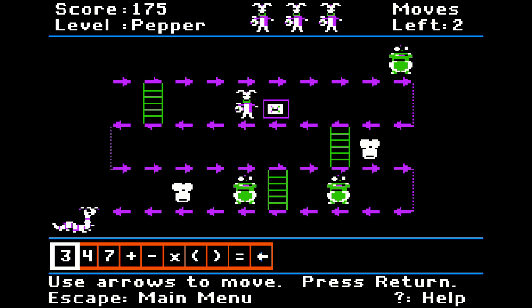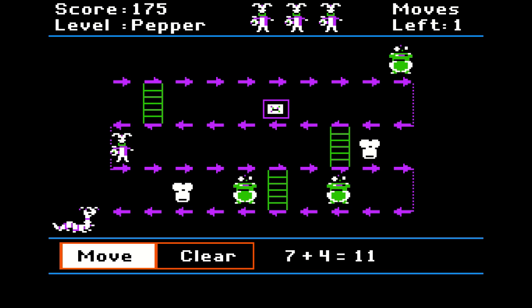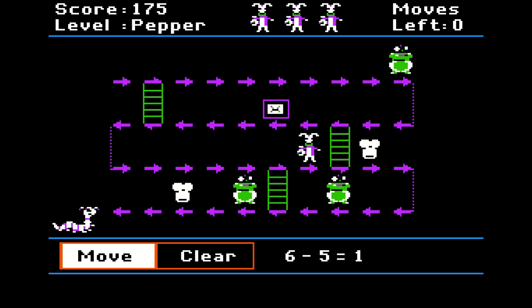Let's see — one, two, three... thirteen. How about seven plus four? That's going to be pretty close anyway. Can you just put two equals? No. So give me that back. If I go six minus five, will it make me go up that ladder? Oh, it does. Oh no, I died.